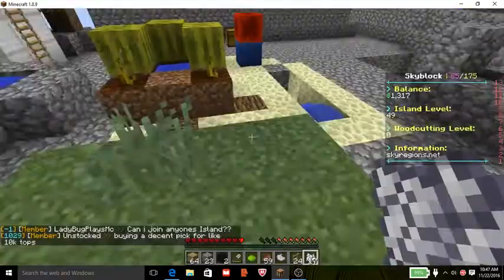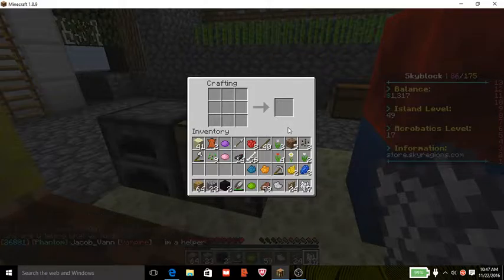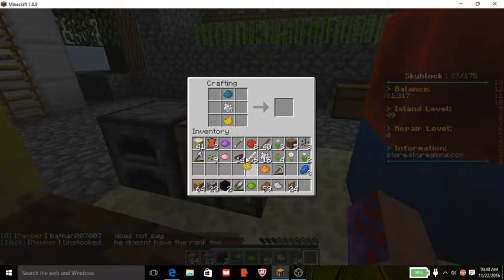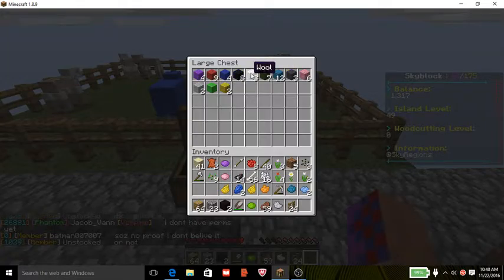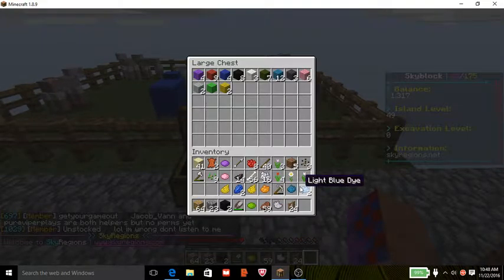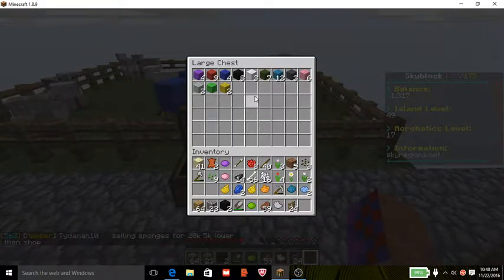I think I have enough stuff now. Let's check — there should be 16 dyes. One, two, three, four... fourteen, fifteen. And one of them is white. We already have white. What are we missing? What dye? Brown! How do we make brown? Oh, cocoa beans. We had cocoa beans but I need some.